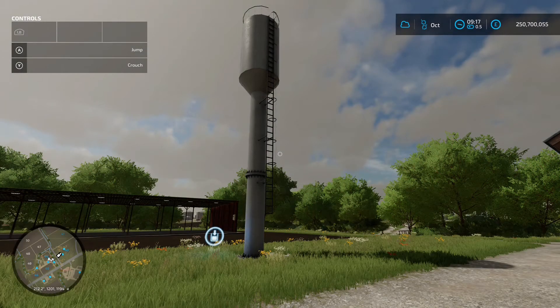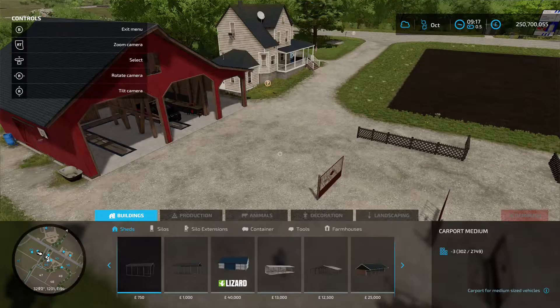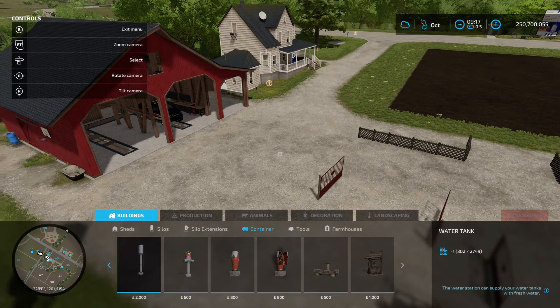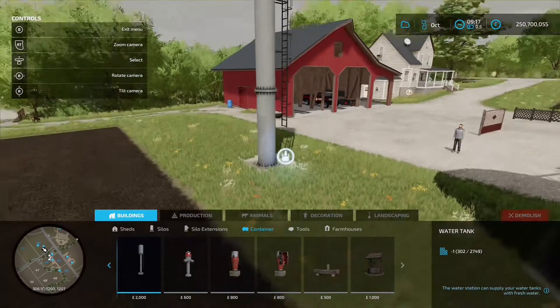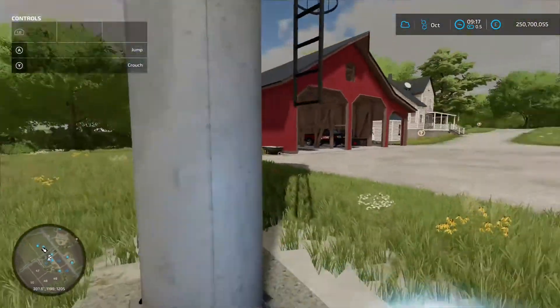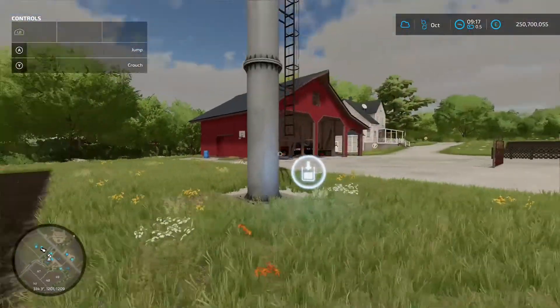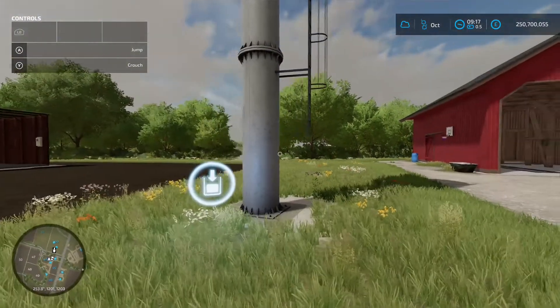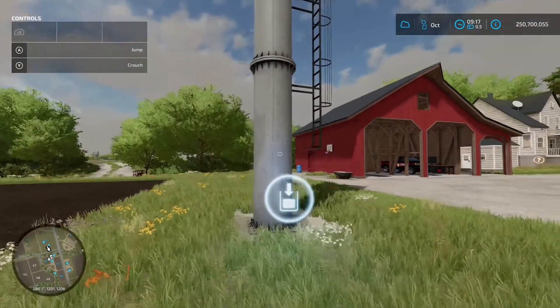Next up we've got the Water Tower Rosnovski 25 Cubic Meters VBR-25U-12 — quite a long name. This is by Ross Agrotech, 2.05 megabyte on the download. You're going to find this in the construction menu under Buildings and Containers — two grand to buy. You can pull up with your tanker and load your water in. It doesn't say on the website whether it's free or not, so I can only imagine you'll be charged for it, but it's got a nice small footprint.